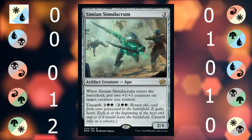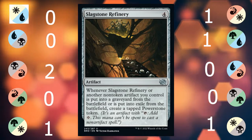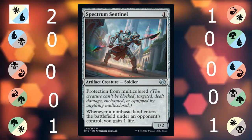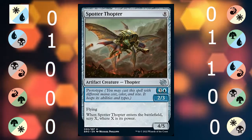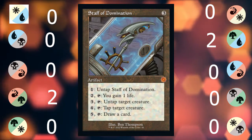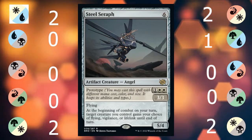Sigil of Valor gives all other creatures exalted for this creature. Simian Simulacrum puts counters on things. Skitter Beam Battalion is one of the best artifact creatures in the set. Slicestone Refinery turns scrap metal into Power Stones. Soul-Guide Lantern leads dead creatures to the afterlife and graveyard decks to their doom. Spectrum Sentinel is meant for Constructed but it's not terrible. Spotter Thopter scrys for you and then sits around in the air. Springleaf Drum causes fast mana for aggressive decks. Staff of Domination could really do some damage in this set. Steel Exemplar only wants to be powered by Power Stones or five of the same color.